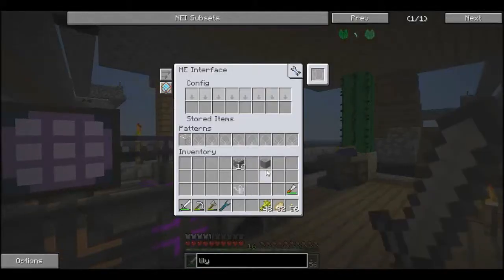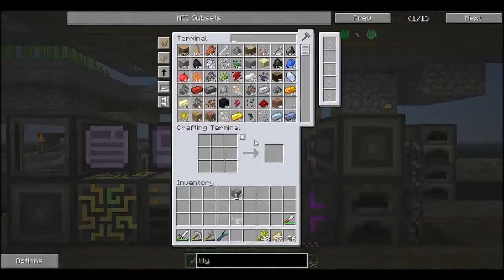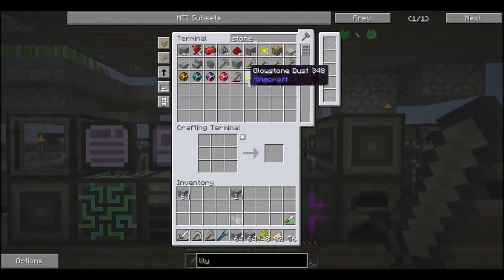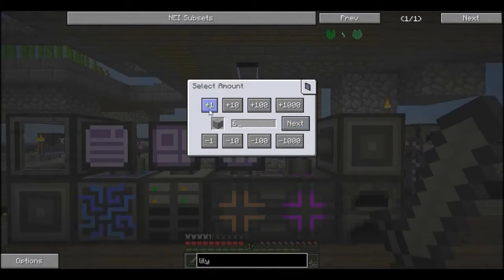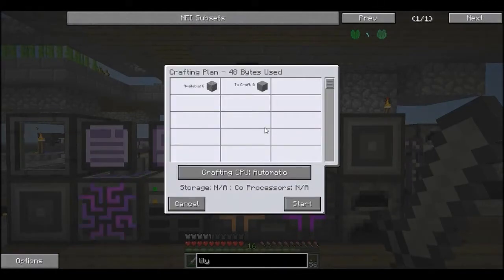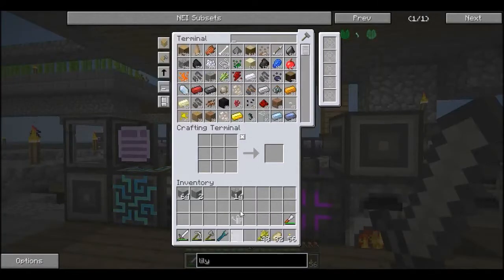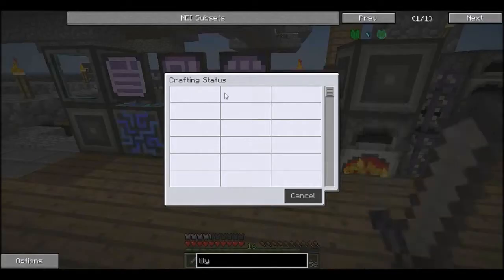Now if I come over here and place that in there, then I order - ok let's just clear these out so I can do that. Ok, craft me 8 because that will be one charcoal's worth. Start. There you go, you can see it's throwing it in there and then it should throw it back in when it's done.